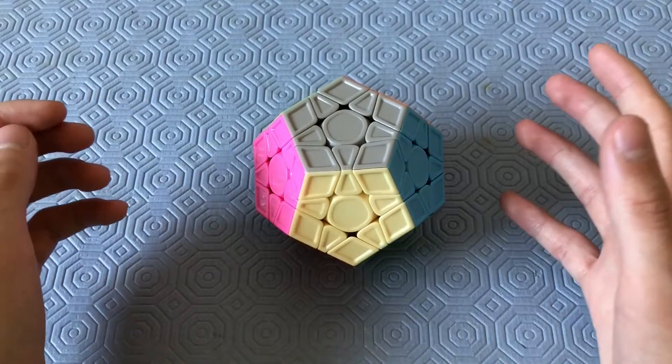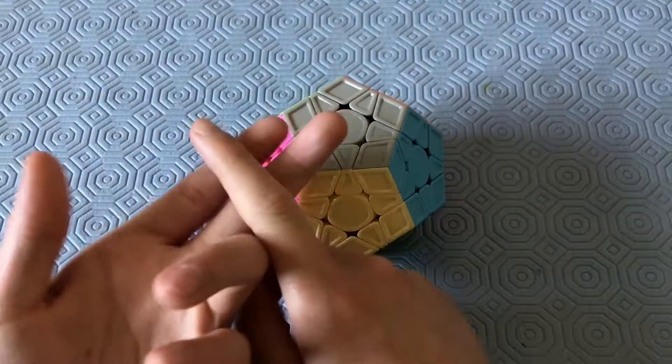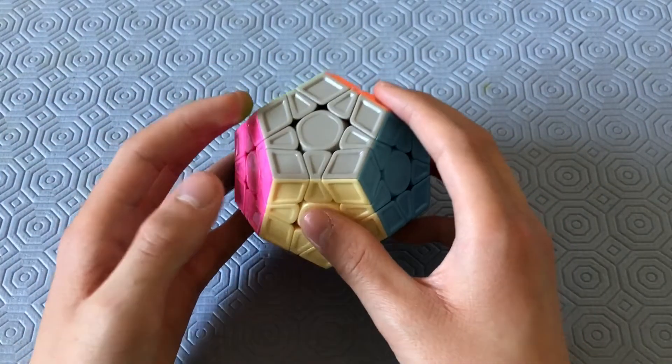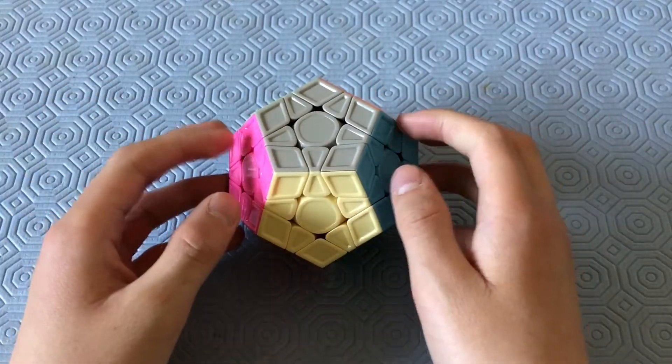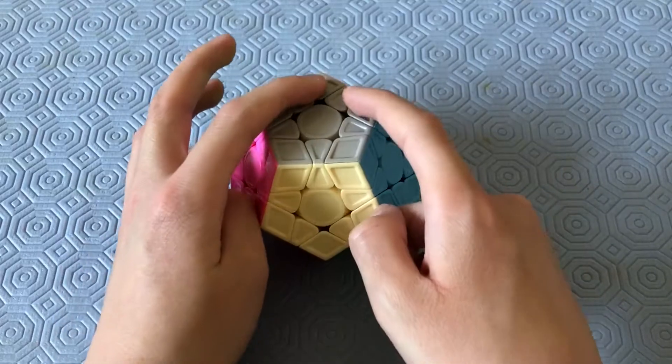2-look OLL is an essential part of getting faster on 3x3 or any other puzzle. The Megaminx has 19 2-look OLL cases. Three of them are used to get the star on top, and the 16 others are used to orient all the corners.